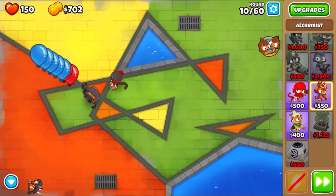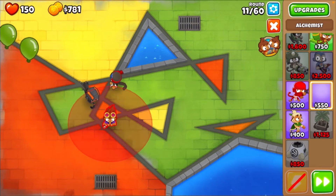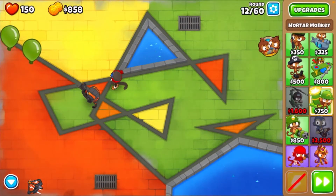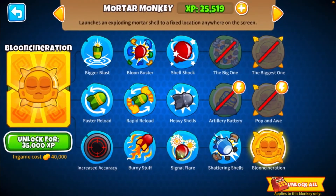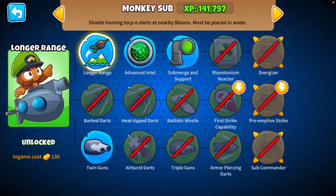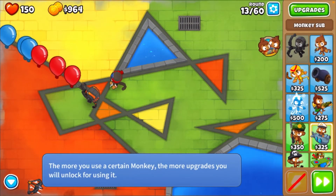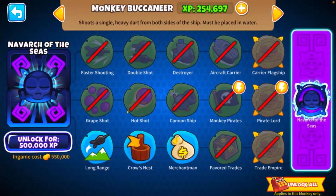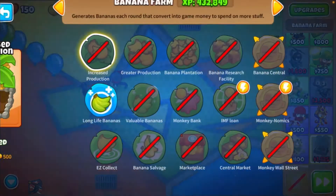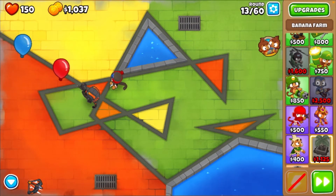We should not get a dartling gunner because the only upgrade you can't get is focus firing, which is sad. The mortar monkey is pretty good on the bottom path, and for the banana farm the only upgrade you can get is long life bananas. Oh yeah, the full top path for druid is open - we might get some of those.